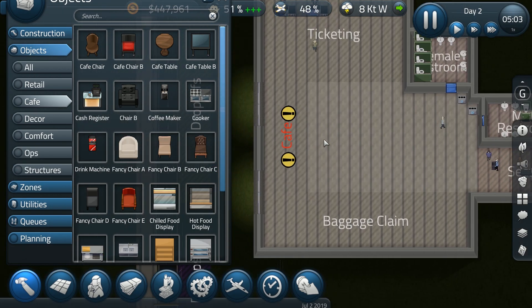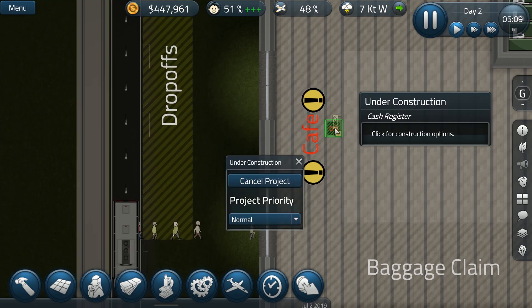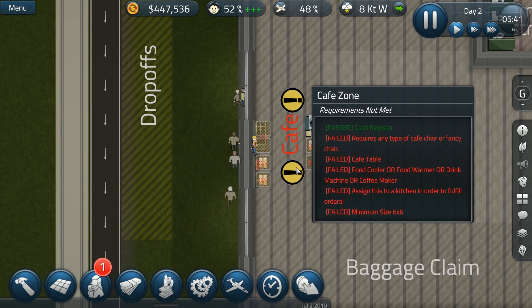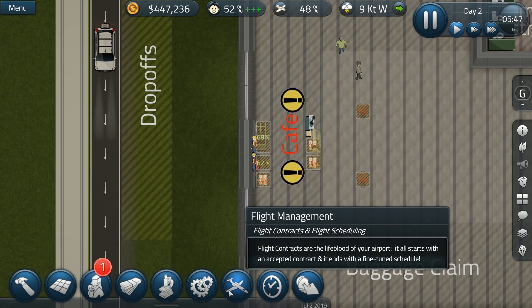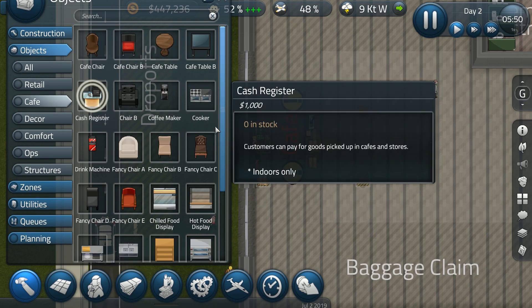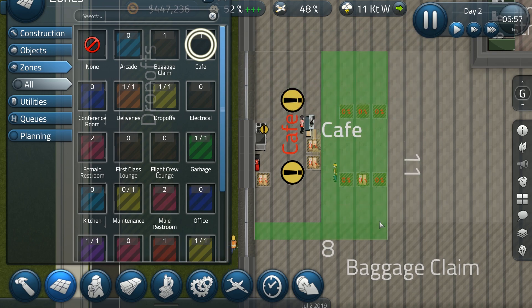I had no idea what I was doing so I'm going to build it all again. I had no idea how to rotate this stuff. Let's get the cash register here. Cancel project — it has to be like this. This is right at the door so that's not a good idea. I'm going to remain only like this. I need to hire somebody who works in retail. I need one more thing — a nice chair. Let me get in here and get some cafe chairs. Let's place them like this and make a zone — make the cafe like this.